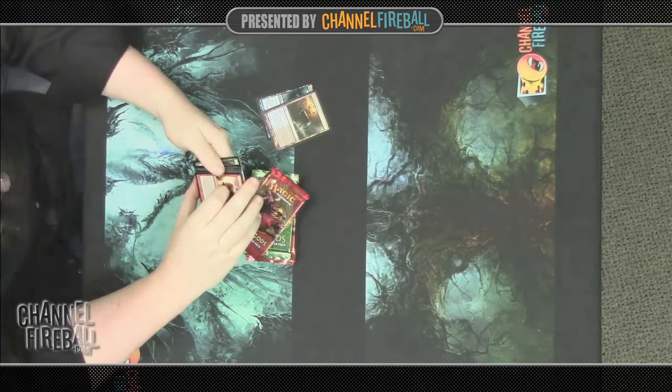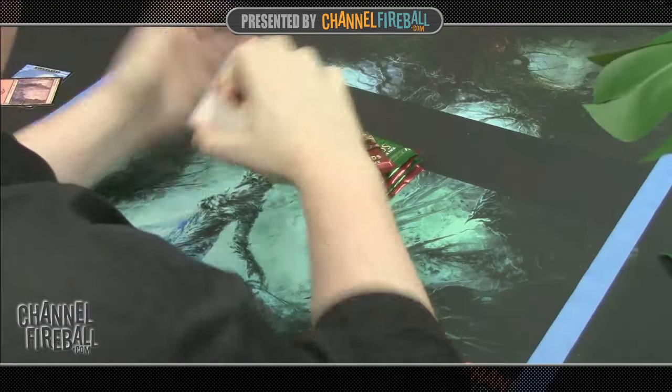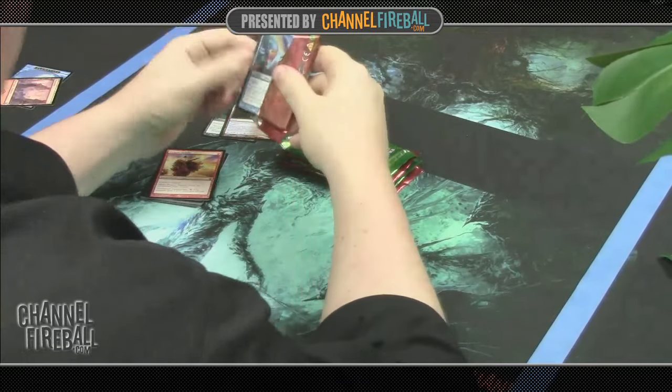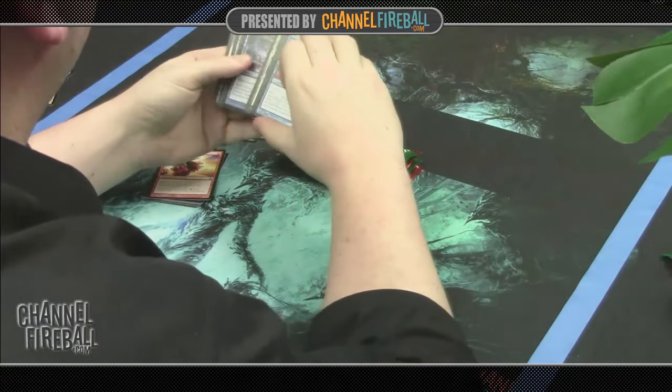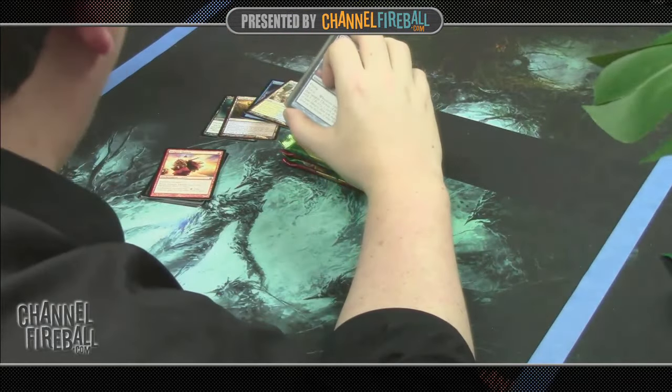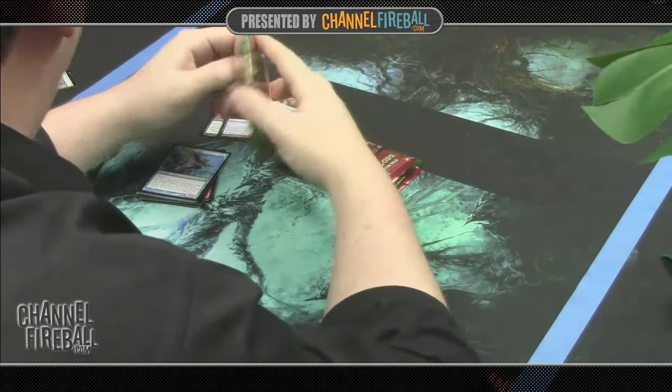Here we have a foil and a rare. I'm going to take the rare first — Temple of Deceit, not very exciting, but good mana fixing if you end up wanting to splash something or you're in those colors. And here we have another foil and another temple: Temple of Enlightenment, so getting some good mana here for an Esper deck.